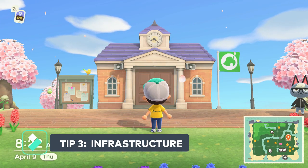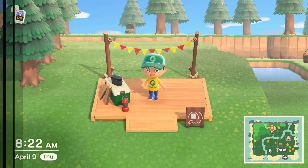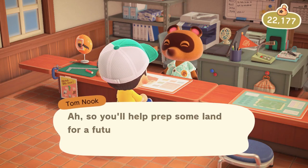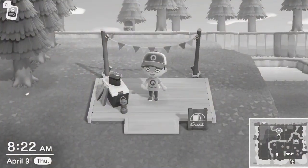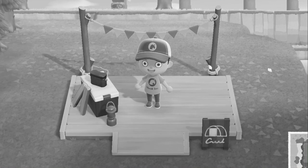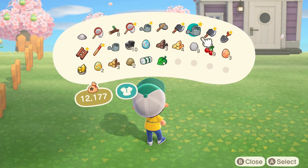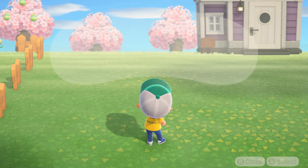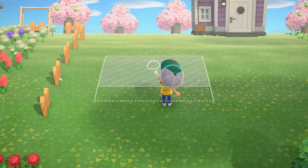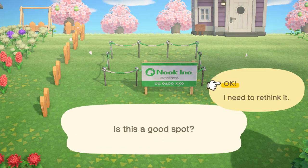Tip number three: once the Resident Services building has been upgraded to a town hall, be sure to put down the campsite and investigate infrastructure services with Tom Nook. Doing both of these things will eventually lead to more villagers coming to your island. Putting the campsite down allows random villagers to come and visit, and you can decide whether to recruit them. Through infrastructure services with Tom, you can place down more housing plots, allowing more residents to move in.